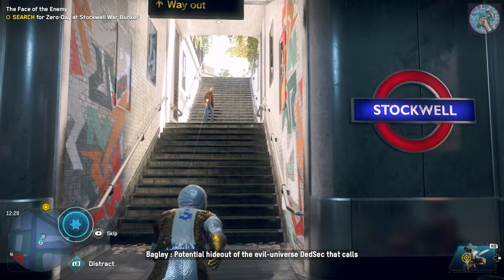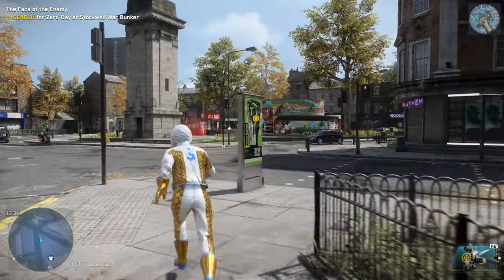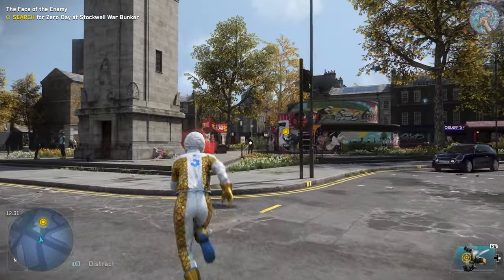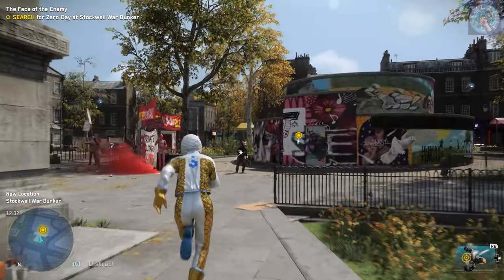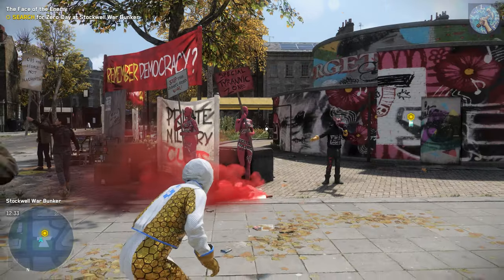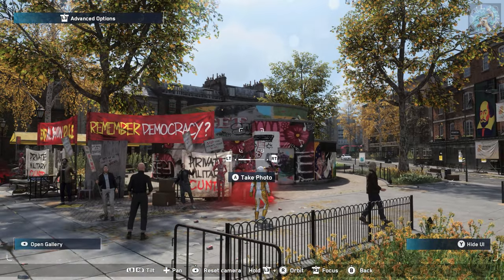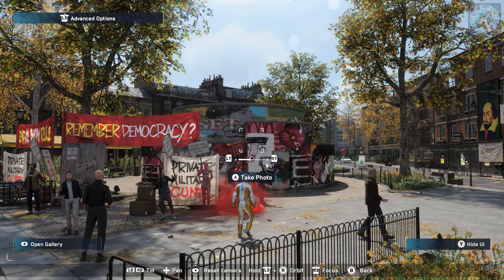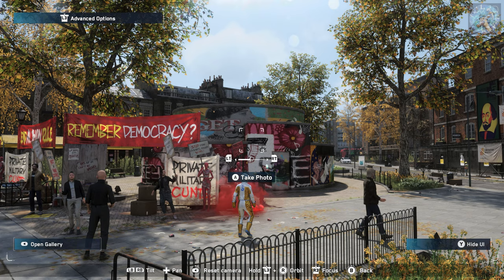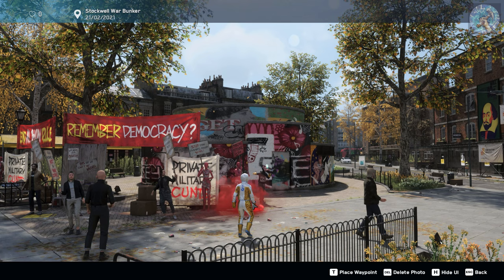You're near the Stockwell bunker, potential hideout of the evil hacker group that calls themselves Zero Day. Let me just take a picture of this. Just gotta save that. Just like all the colorful graffiti art there.